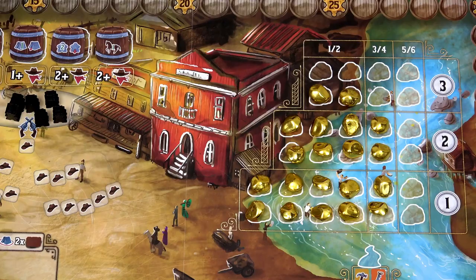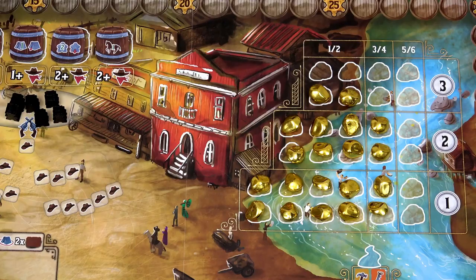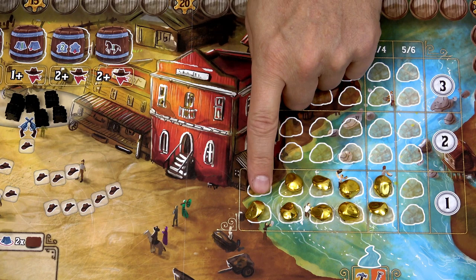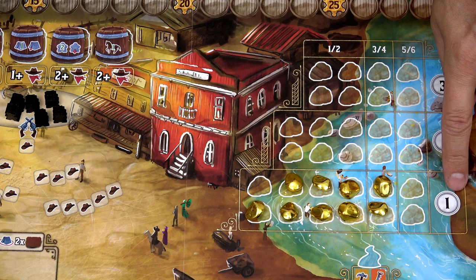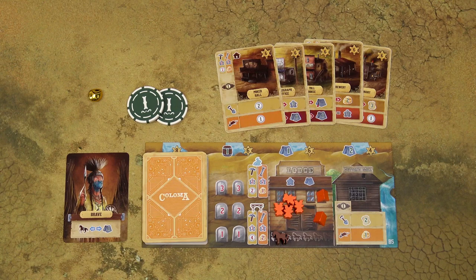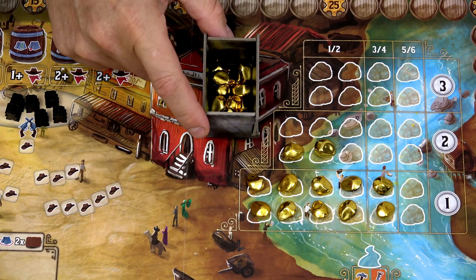The value of your gold nuggets depends on the number of remaining gold nuggets in the supply. At the start of the game, each gold nugget is worth 3 bucks. When the first pool is empty, gold is still worth 3 bucks, but as soon as you take the first gold from the second pool, each nugget is worth only 2 bucks. As soon as the first gold is taken from the bottom pool, the value drops to 1 buck. When you spend gold, it goes into the minecart — not back to the gold supply — and is returned at the start of the next year.